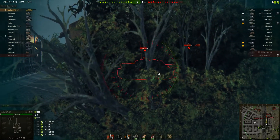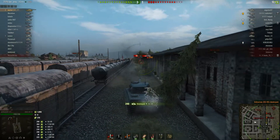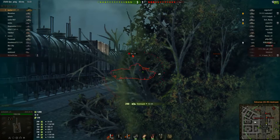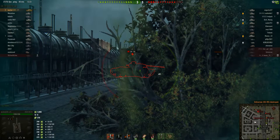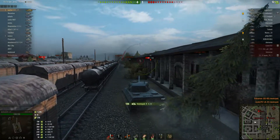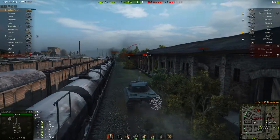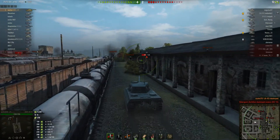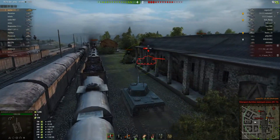264 damage. There is a TD as well — I am behind the bushes but I am probably not spotted. That's probably my third kill. Fairly good start — that's a tier 7, three kills in a couple of minutes and over 1000 damage.